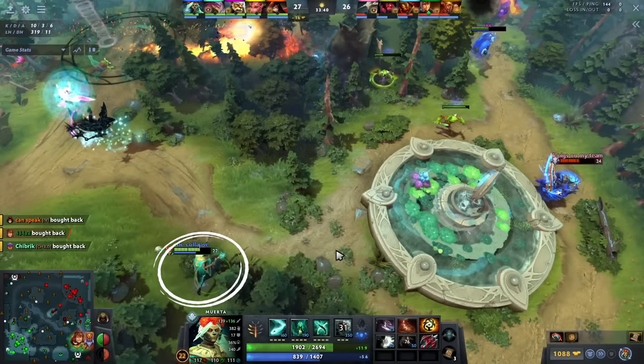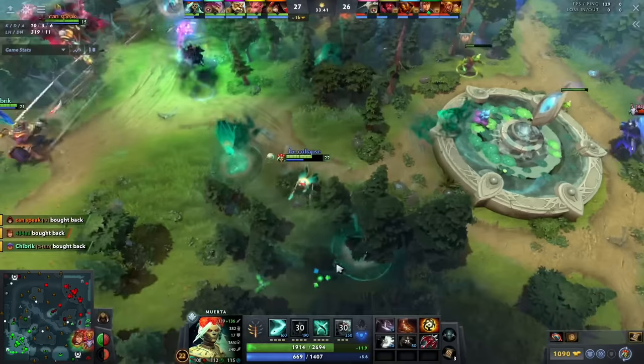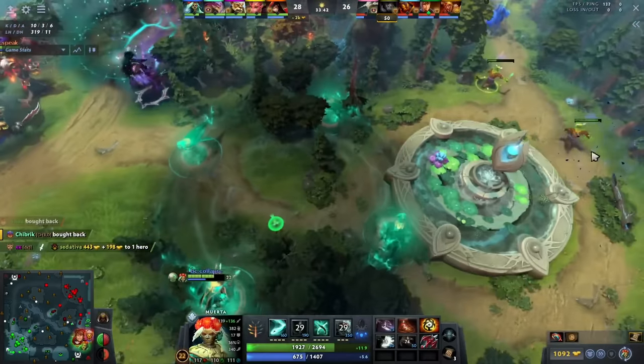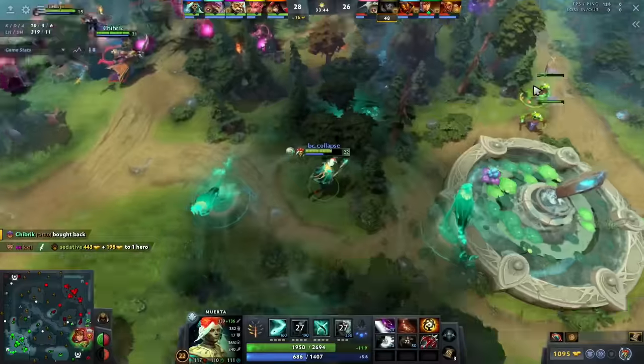Notice how he doesn't just run in a straight line towards the enemy — you know what happens when you do that on Muerto, especially with no BKB? You freaking die. You get dueled, pounced on, chained — whatever it is, you die. You need to have some patience. He even drops his W on top of himself here because he was afraid Sven was going to jump on him, so he doesn't get jumped on by the Sven.